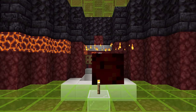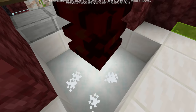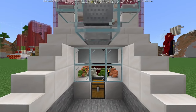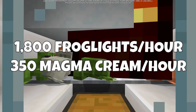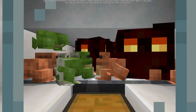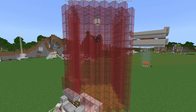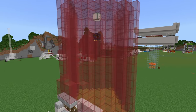It's also completely AFK and playerless, and I think it should work on Java Edition too, but currently frogs are not introduced on Java so it's kind of hard to tell. This farm produces around 1,800 frog lights per hour and about 350 magma cream per hour — that is about the maximum rates you'll ever get using a single magma cube spawner. This farm is so dead simple I don't even know how you would make it simpler. This is basically the end-all be-all frog light farm for Bedrock Edition at the least.